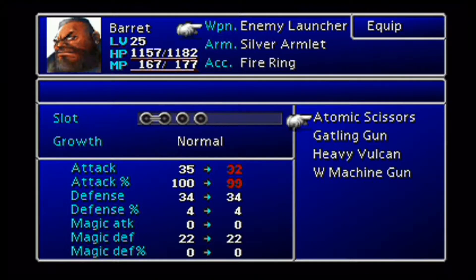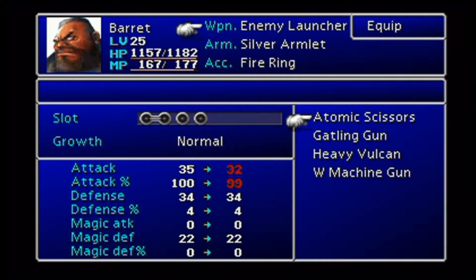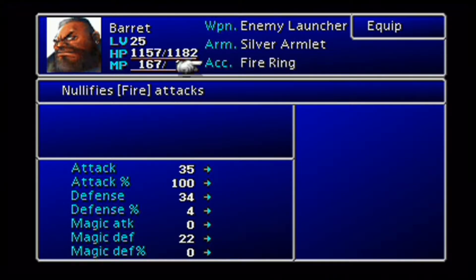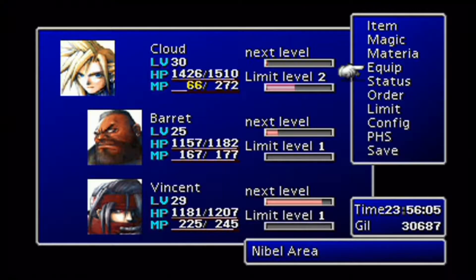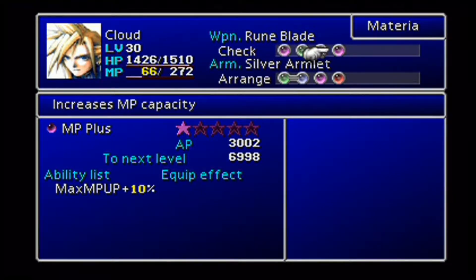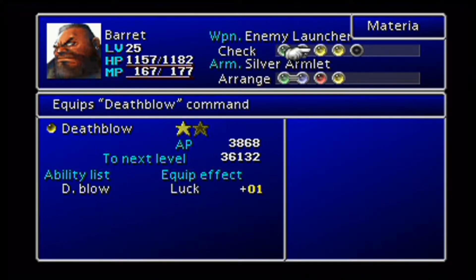Equipment-wise, we have a bunch of new weapons to show off. With Barret we have the Enemy Launcher, which is a very silly name, and we also have the Heavy Vulcan. We're going to be showing off the Enemy Launcher. We have him with the Fire Ring because that might be useful for the next boss fight we're about to do, who has a chance to use fire attacks. For materia, this is just to level up stuff because he has double growth on this Rune Blade down here.